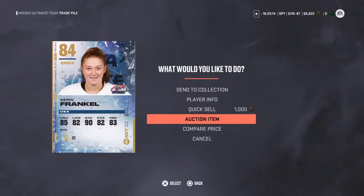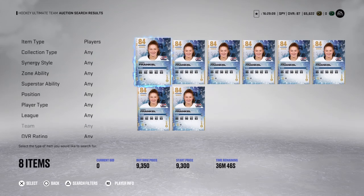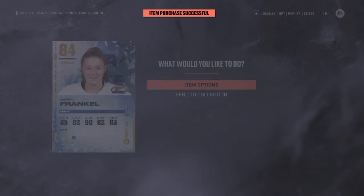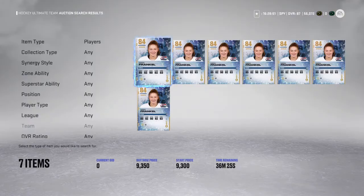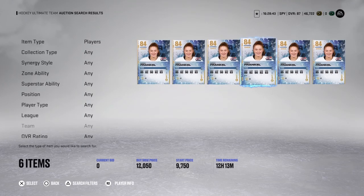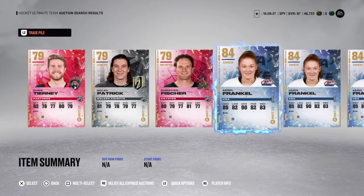It is a goalie, so the price may not be the best. Another trick — some of them are going for like 15k, but some are also going for 9k. So I'm going to buy two more for 9k and 9.3 — send them to the trade pile. And now I list them at 10k. That's at least 400 profit on each card — 1,200 coins total that we made.